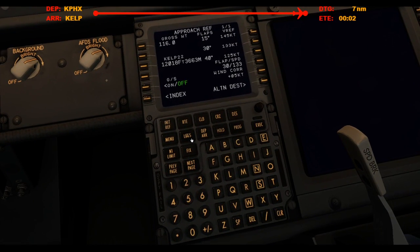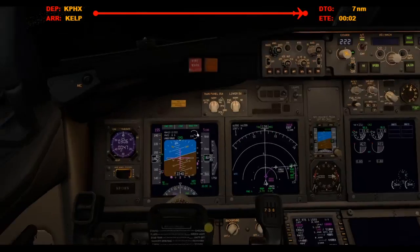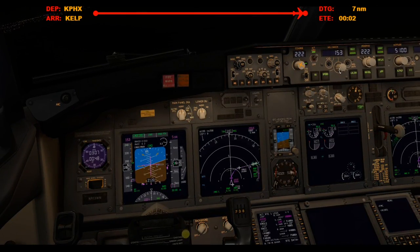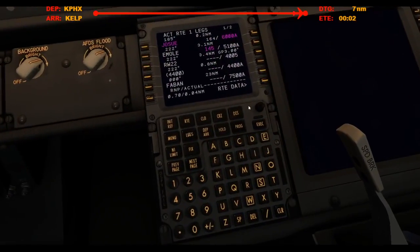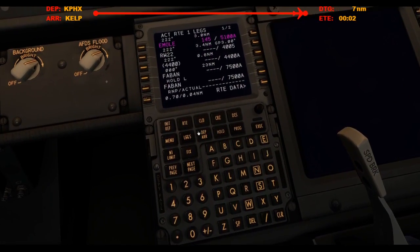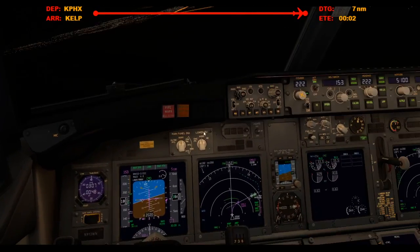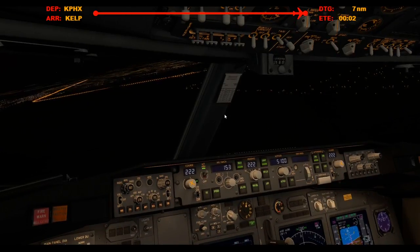Flaps 30 for landing — 133 plus 5 will be 138. What am I doing? 7 miles to the runway, 1000 to go.